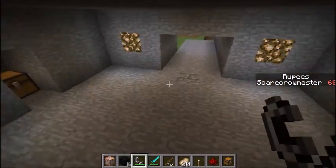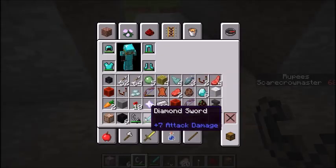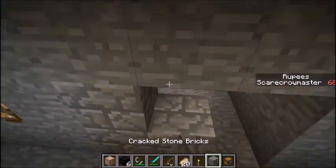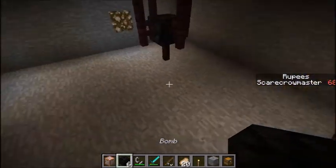There's a torch switch, switch seat, and a bomb. These bombs aren't the real bombs — they're just a normal coal block. So how do you make all these things?